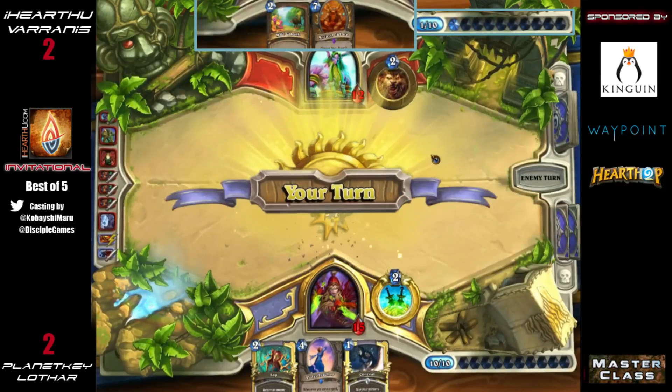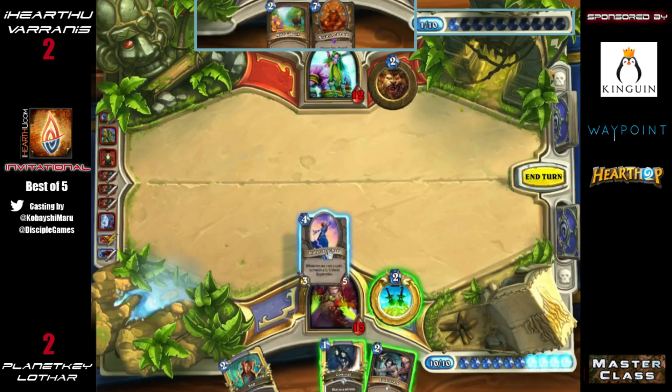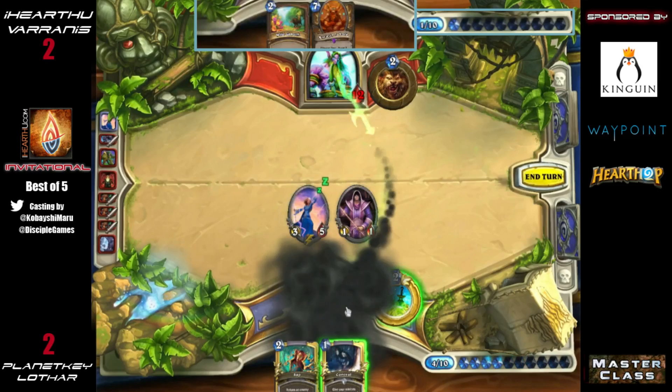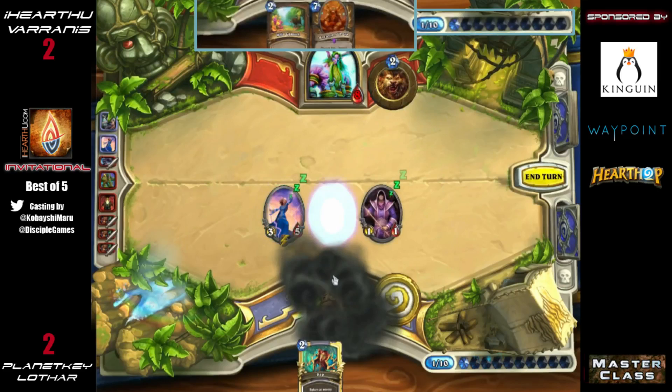Two plus one equals three — I know what I'm talking about. We have the Violet Teacher and an Eviscerate coming down — and a Conceal is coming too, which will allow an additional minion on the board. That'll allow him to swing in with them. Very important for staying alive right now.